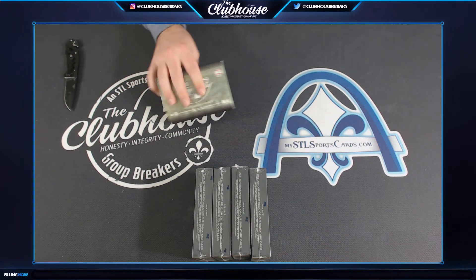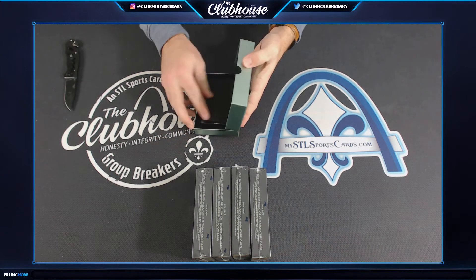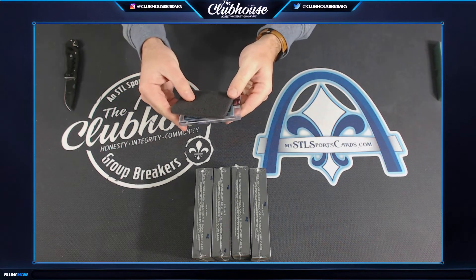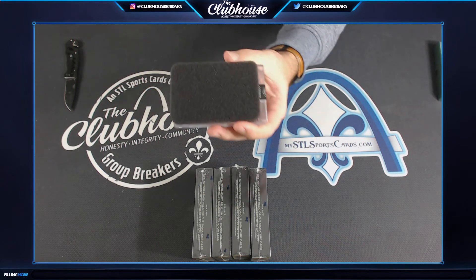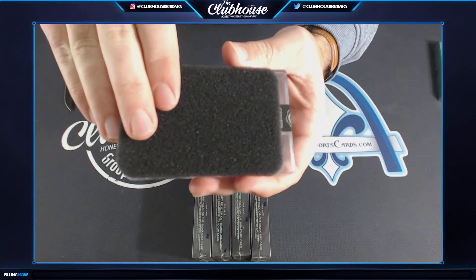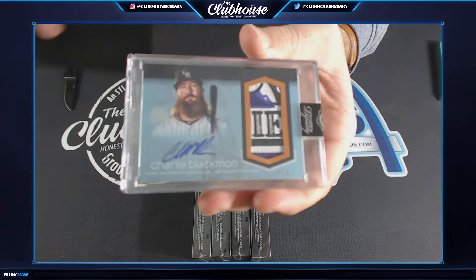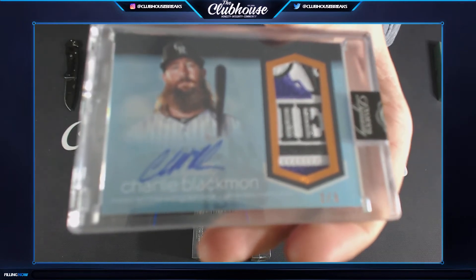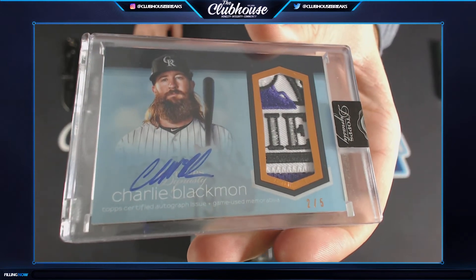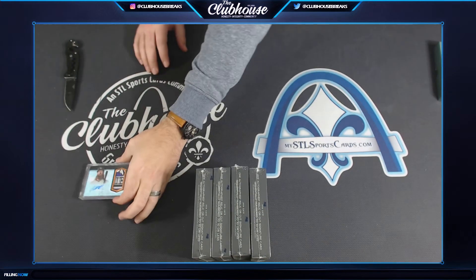Let's do it! The first one is number 25. There are some out-of-fives that have just absolutely insane patches — well, here's one. Charlie Blackman out of five — flat-out disgusting patch. Charlie Blackman to five.